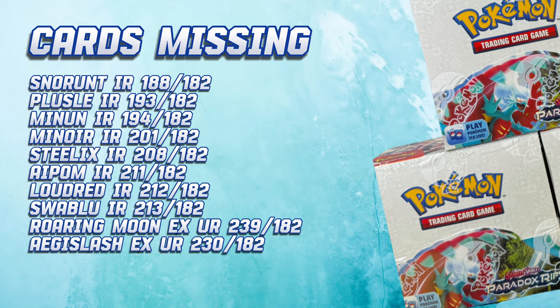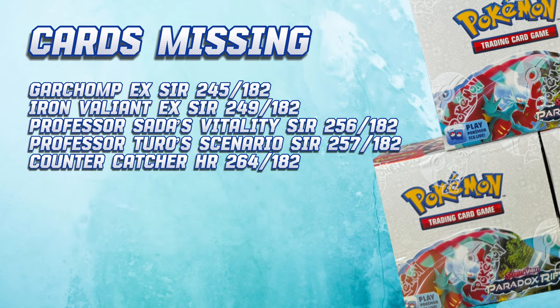After opening 540 booster packs, we are still short of 15 cards: Snorren Illustration Rare, Palsal Illustration Rare, Miner Illustration Rare, Stelix Illustration Rare, Ipom Illustration Rare, Loud Red Illustration Rare, Swarblu Illustration Rare, Roaring Moon EX Ultra Rare, Aegislash EX Ultra Rare, Garchom EX Special Illustration Rare, Iron Villain EX Special Illustration Rare, Prof. Sadler's Vitality Special Illustration Rare, Prof. Turo Scenario Special Illustration Rare, and Counter Catcher Hyper Rare.